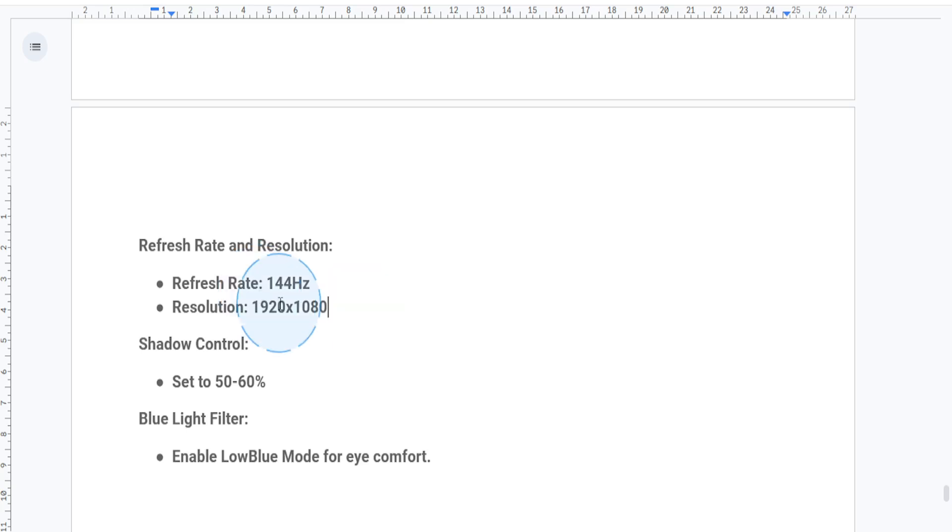If you're doing competitive gaming, increase the shadow control to about 50% to 60%. This brightens the darker areas in games, which gives you an edge over hidden opponents.